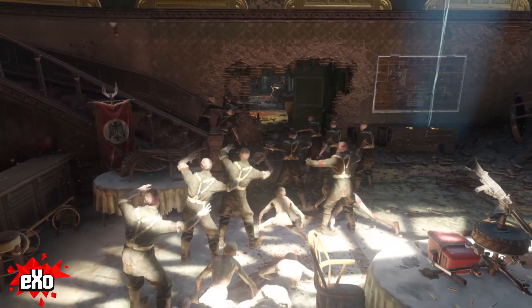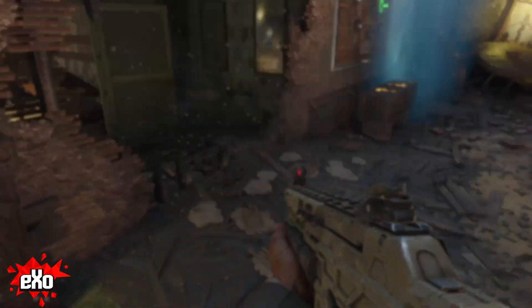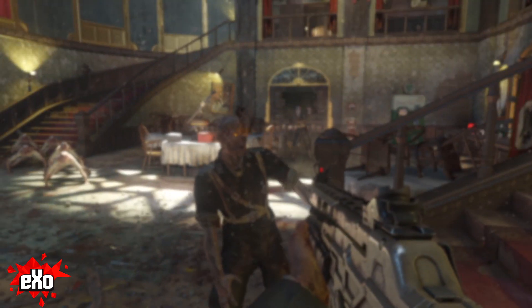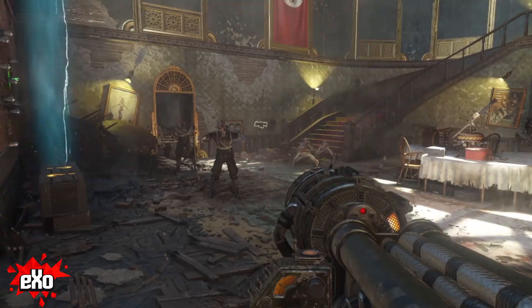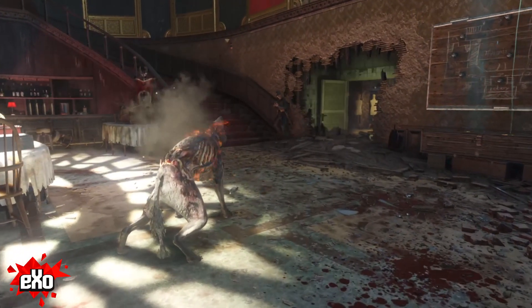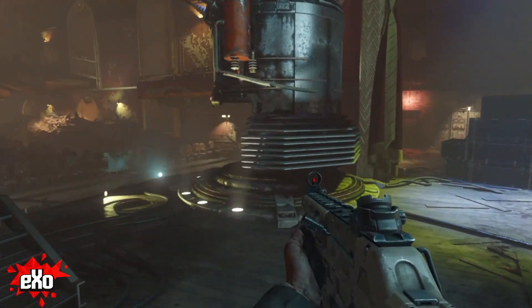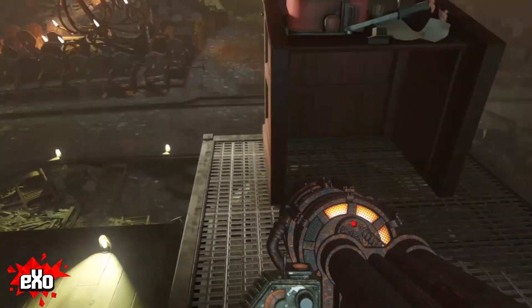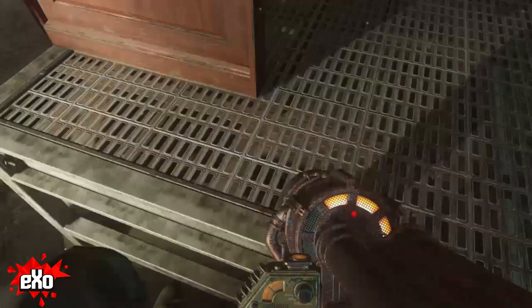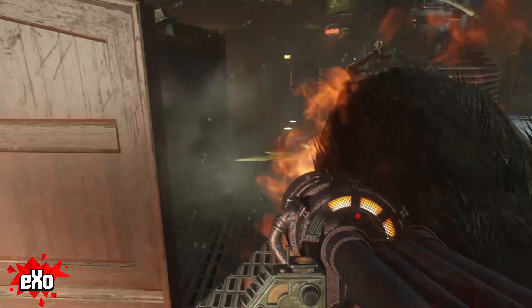These types of zombie glitches have literally been around since Nacht Der Untoten. On Nacht you could jump to different spots, but in other places if you were just in the right area they would all freeze — so these are about as old as it gets. And yes, this one does work for dogs. Sometimes it's vice-versa and will only work for dogs — that is this one in particular, where it's only going to be working for the hellhounds. You just need to move off the left of this podium and if you're off the platform you should be good — dogs won't be able to hit you at all.